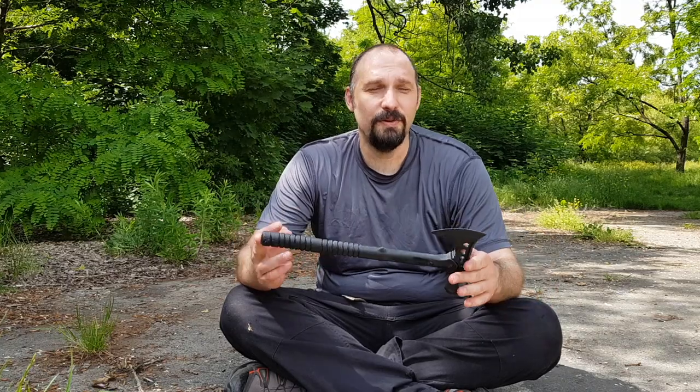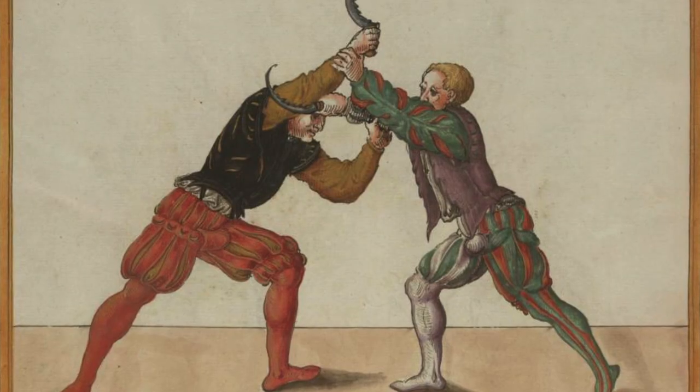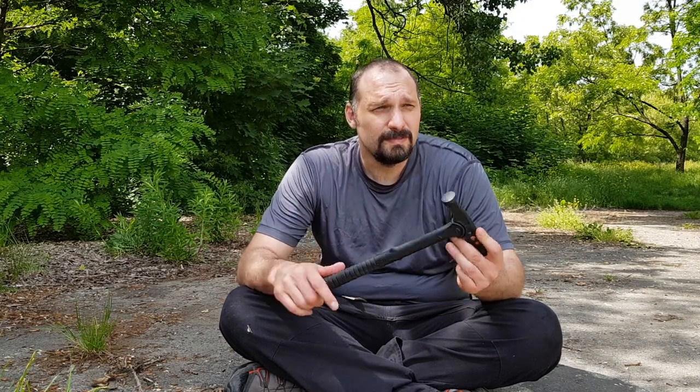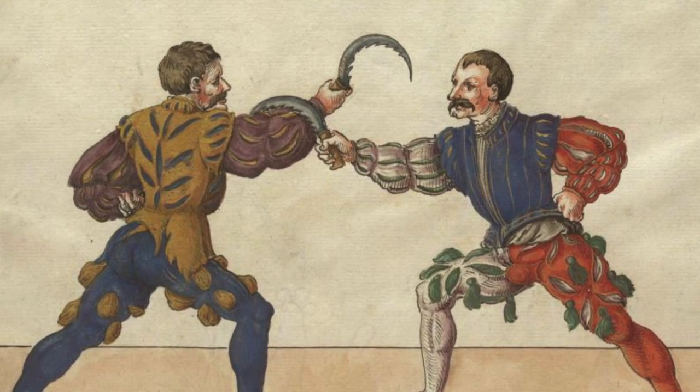Hi guys, Nico here. So today we are going to show you an adaptation of Fiore's dagger work with a tomahawk. There is no reference that I know of for a short weapon in HEMA of this type of axe. The only reference I have is from Paulus Mayer's manuscript, which is kind of an adaptation of the first plays. Usually it's done tomahawk against tomahawk. So in this case we basically adapted elements from Mayer and Fiore into a basic tomahawk versus dagger scenario. I'm going to show you two ways to handle it — going inside and outside the attacker, depending on the angle and how you're positioned, similar to the other dagger work that we did.